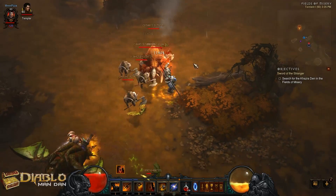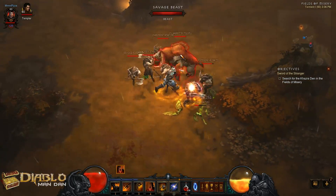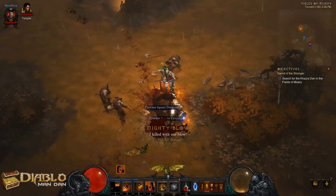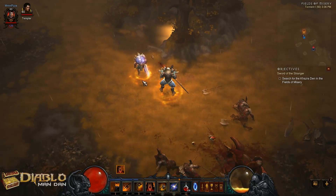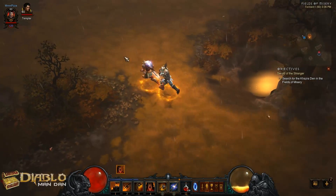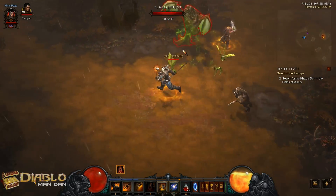Let me show you Ground Stomp here. It's really good when monsters are kind of scattered around — you want to suck them all in together, stun them a bit, and get them set up for your Boulder Toss. Leap works in a similar way, but I also use it to help get myself out of trouble.